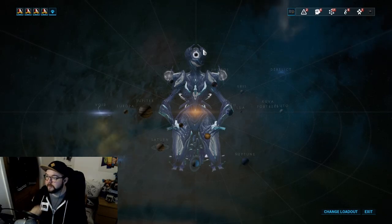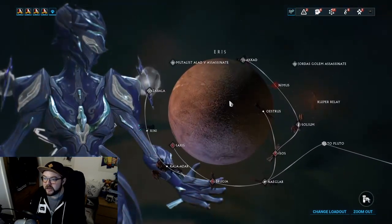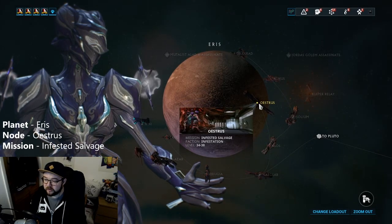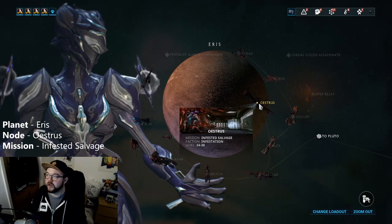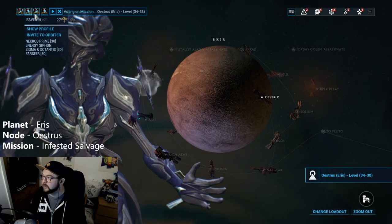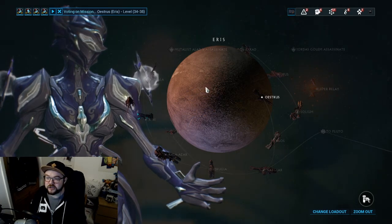Let's go ahead and do this. Welcome. What we're going to do is head over to Eris and do this node called Ostras — I don't know how to pronounce it — it's an infested salvage mission. We're going to start off here to get our nanospores. I've already got my team assembled with me, shout out to you guys, I appreciate all the help.